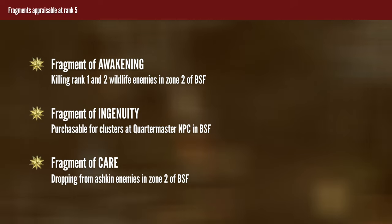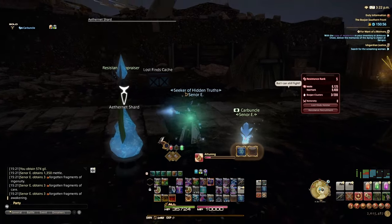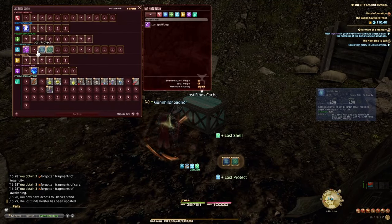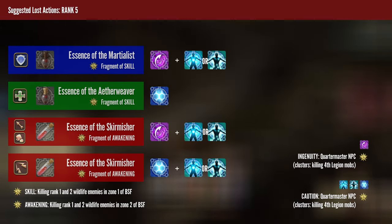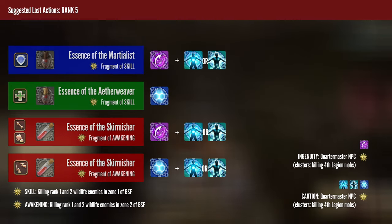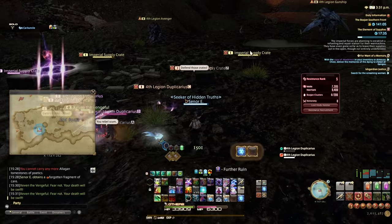At rank 5, physical jobs get access to better lost actions coming from Fragments of Ingenuity, Air, and Awakening. This is also when you unlock the central zone of Bozja — Zone 2 — and you should immediately attune to the Olena's Stand Aetheryte. As a DPS, you can now swap Plate Bearer or Veteran into a Skirmisher essence if you have one. For duty actions as a physical DPS, I'd recommend Lost Cure and Lost Spellforge. As a tank, keep Martialist as your essence and also use Cure and Spellforge as your duty actions — 4th Legion enemies are generally weak to magical damage and Spellforge makes your physical damage do magical instead. For magical DPS and healers, keep Veteran and Aethweaver stances until rank 8, when you get some upgrades — you're already doing magical damage so don't worry about Spellforge.